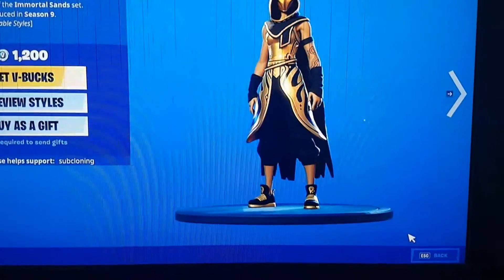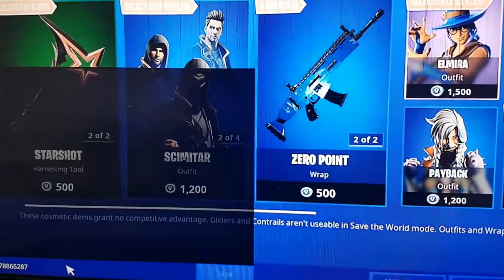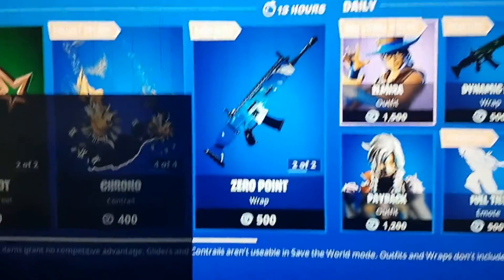I'm gonna be showing you how to get this skin completely free in the item shop. All you do is go to the bottom left-hand corner of your screen and type in 'SS' — which stands for Sandstorm — and then type in these numbers. Once that's done, press send.